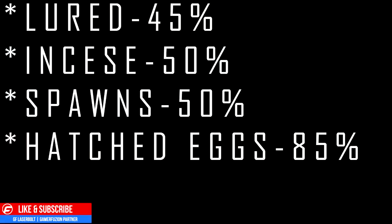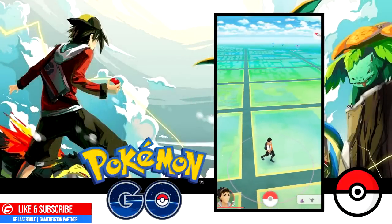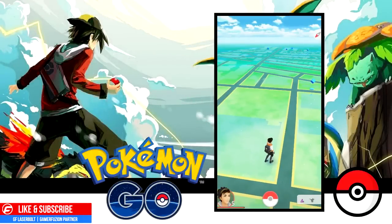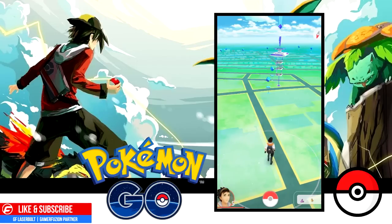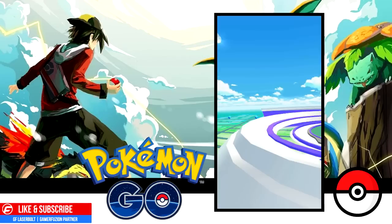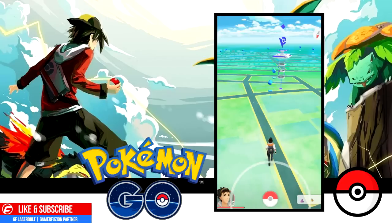So there you have it — if you want a Pokémon with really high IV, make sure you get it from a hatched egg. That doesn't mean you can't get a high-IV Pokémon from other methods, but it's much more likely from an egg. I also want to share a tool called Poké Assistant — I'll leave the link below — which lets you calculate the IV value of your Pokémon.